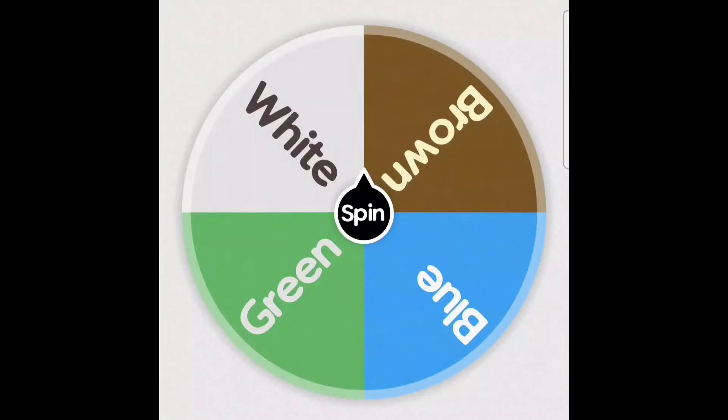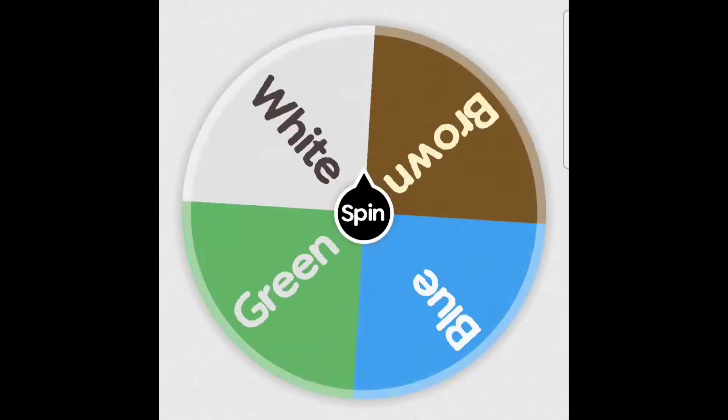In front of me is a mystery wheel, and I will spin it. The color it lands on is the color I am not allowed to touch in Minecraft — if I touch it, I die. The goal of today's video is to find diamonds, or something worth diamonds: netherite, gold, emeralds — you get the idea. Let's spin the wheel and see what we get.